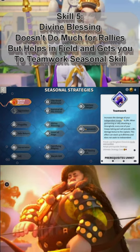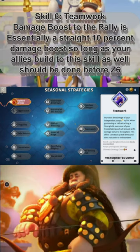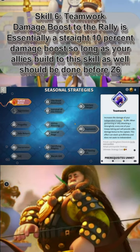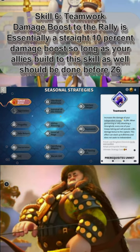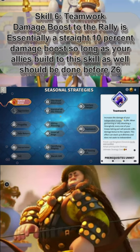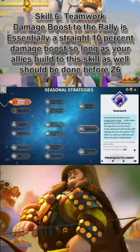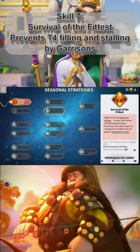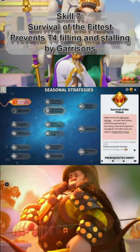I recommend you unlock Teamwork first because the increased damage in rallies — and if you have allies doing the same — will give you pretty much a straight 10% damage boost, which is super useful for your rally's damage and helps you keep doing damage for longer. And then lastly, I recommend Survival of the Fittest because it prevents people from doing T4 fills and garrisons, as you're going to be doing more damage to those.